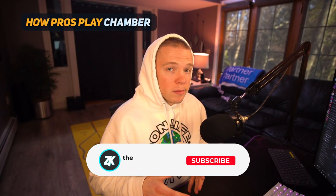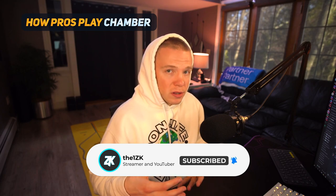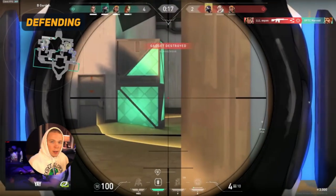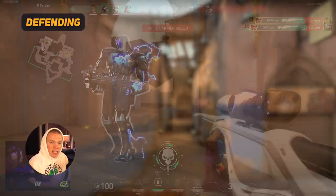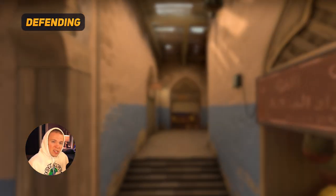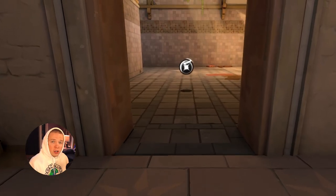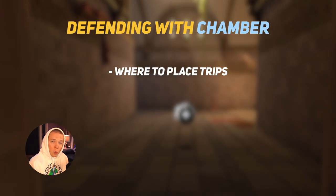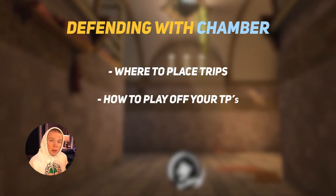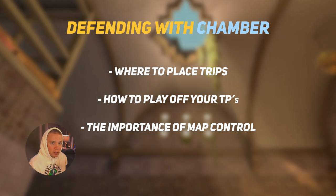Now that we know where Chamber is most useful, let's talk about how pros actually use Chamber's utility and position themselves. We'll start where Chamber is at his best: on defense. Chamber isn't as complicated as an agent like Cypher or Sova, because those agents rely a lot more on timings. Since Chamber's utility is typically set up in the pre-round, it's a lot easier to cover how pros actually use him. The major things we'll cover on the defense side are trip placement, teleporter placement and how he plays off them, and how good Chamber is at retaining map control.